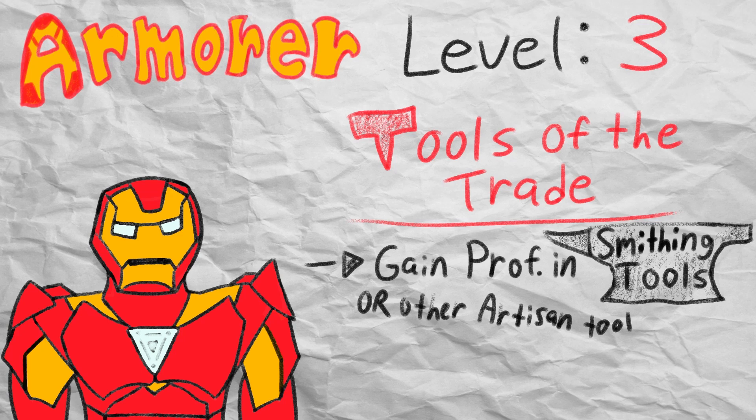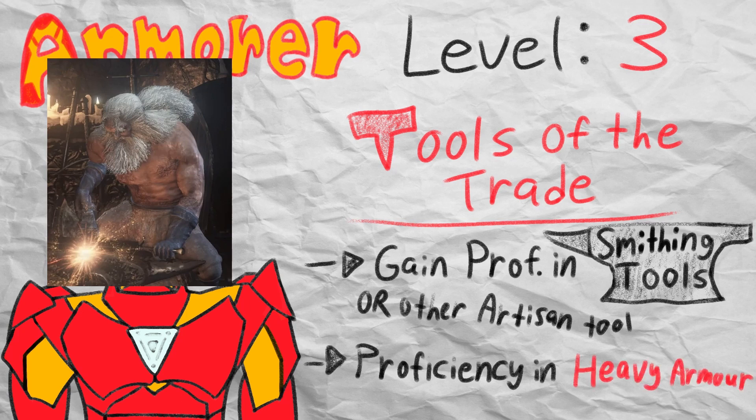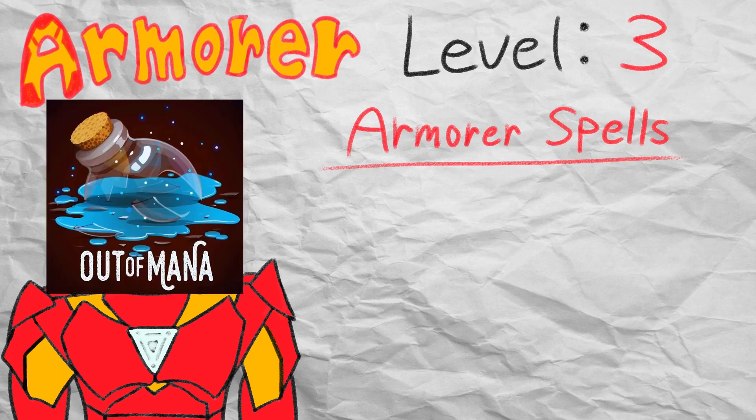Being an adventurer means going into danger, so having someone that knows how to craft and repair metal stuff is never a bad thing. Not only that, but you get proficiency with heavy armor, which is necessary if you want to play as a tanky knight rather than a sneaky ninja, but having that built-in proficiency gives you a lot of options when preparing for different scenarios. Alongside your fancy new tools, you get some new armorer spells that will always be considered prepared for you, but do not count against your max limit. Being an artificer means having a more limited spell list, so an expansion to your spellcasting kit is always a nice bonus.